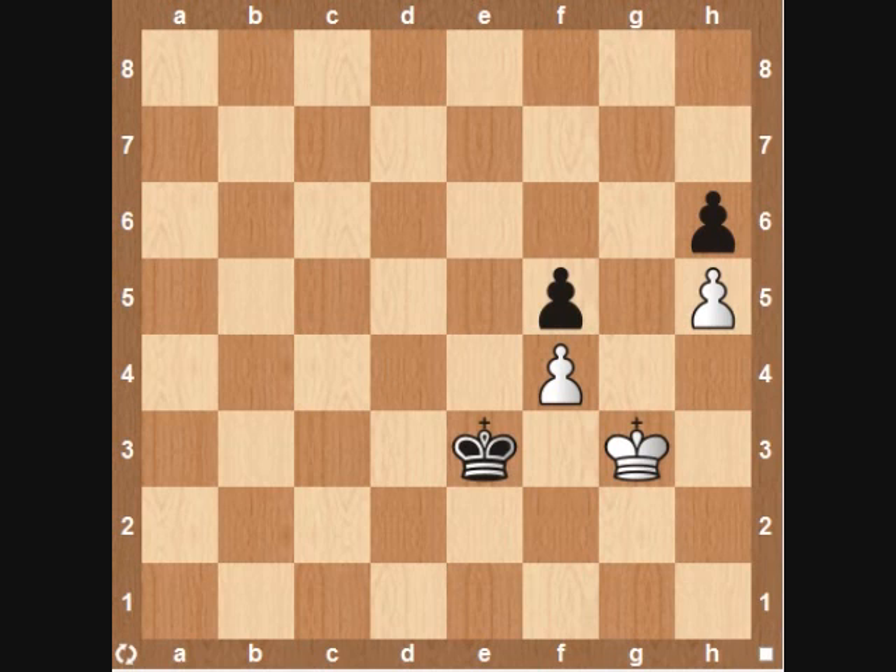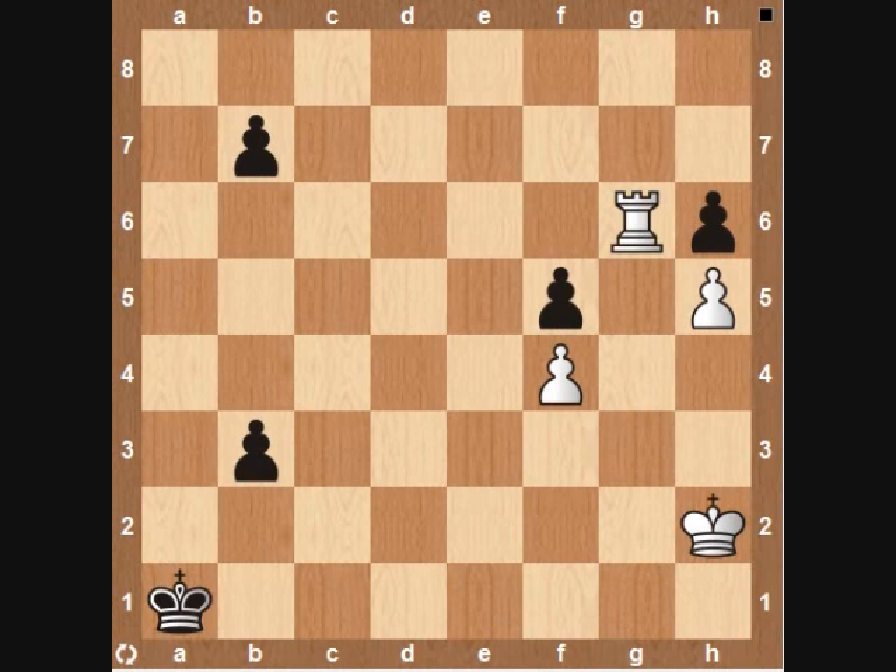So I discounted this line. I also looked at rook g6, but this is too slow, because simply b2, rook takes h6, b1 queening, and black has a won position. So I quickly discounted this idea.